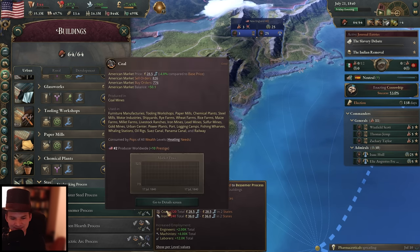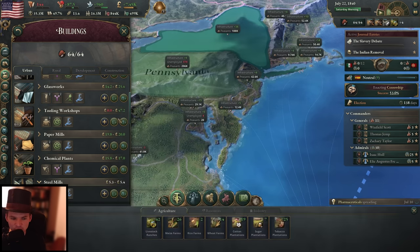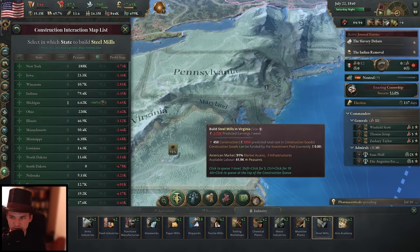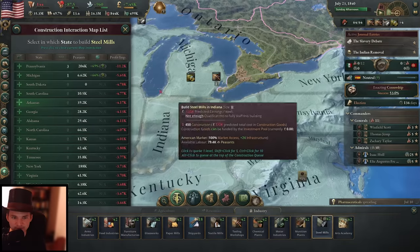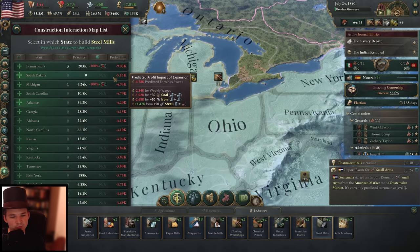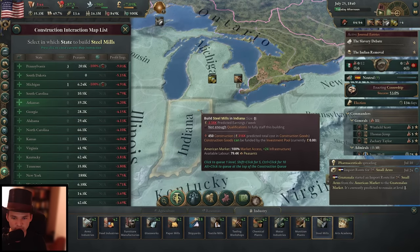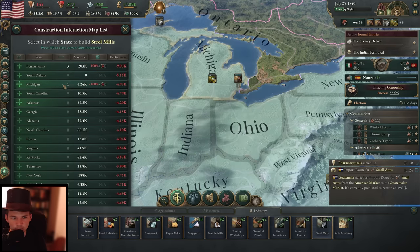I still have some resources in coal and iron left, so that means I can definitely continue building some steel mines. We have a surplus of 7,000 — that's okay. Getting another steel mill up should be fantastic. Right now the profit implications are rather low for the steel mill because we have steel in stock, and that pushes the price down. The lower the price, the lower the selling price is for the steel mill to make profit. Also we don't have enough qualified staff at the moment. Let's build another one in Michigan.